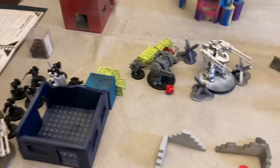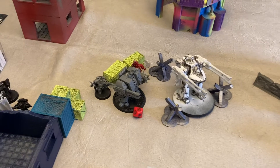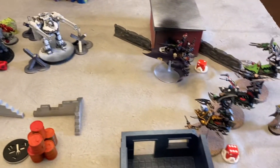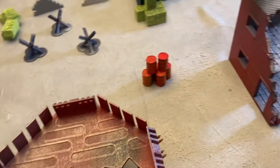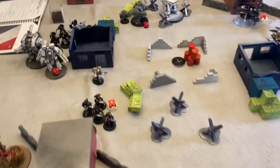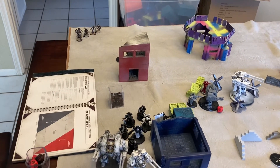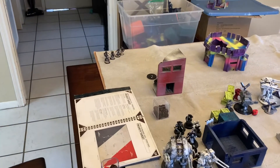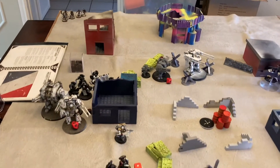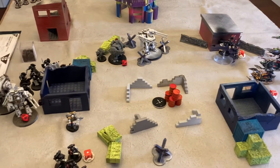These guys all moved up. The Venom came up and took that objective. We did some wounds on the Venerable Dreadnought — he's down to three thanks to Haywire from the Talos. We fired and faded with one Reaper, and the Homunculus scooted back out of line of sight for now. Scored Engaged on All Fronts. The Rax back in the corner got me all four corners. They failed their charge, which would have been fun to tie up the Tech Marine and Thunderfire Cannon back there. The Talos also failed their 11-inch long bomb charge. Drukhari have the lead by three.